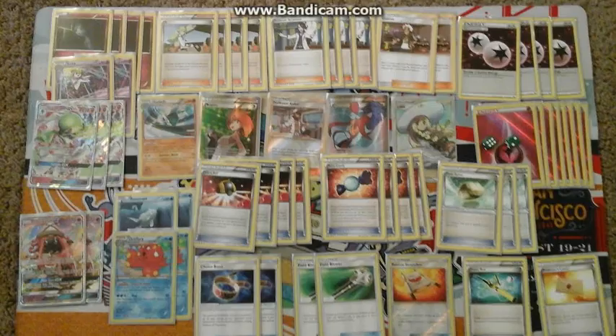First, my decklist, which was, as you can see right here: 4 Ralts, 2 Kirlia, 3 Gardevoir GX, 2 Tapu Lele GX, a Gallade, 2-2 Aromatisse line, 4 N, 4 Sycamore, 2 Guzma, a Brigette, a Kukui, Skyla, a Lillie, 4 Ultra Ball, 4 Rare Candy, 3 Float Stone, 2 Choice Band, 2 Field Blower, Rescue Stretcher, Super Rod, Professor's Letter, 4 DCE, and 8 Fairy Energy. That's the decklist.